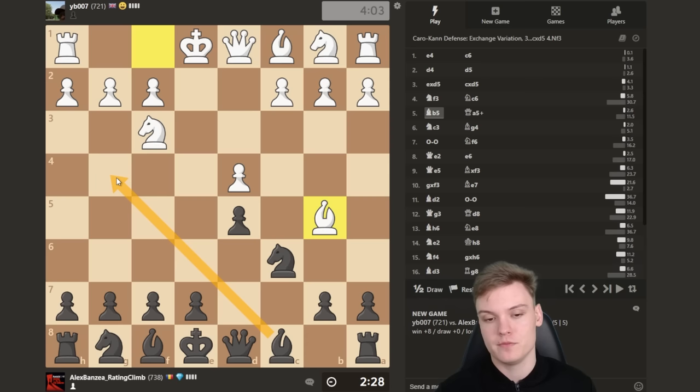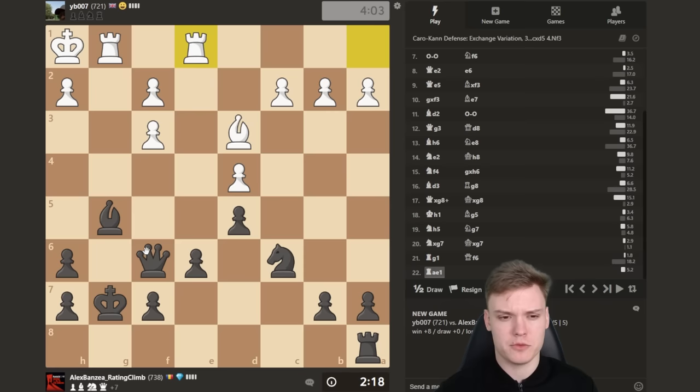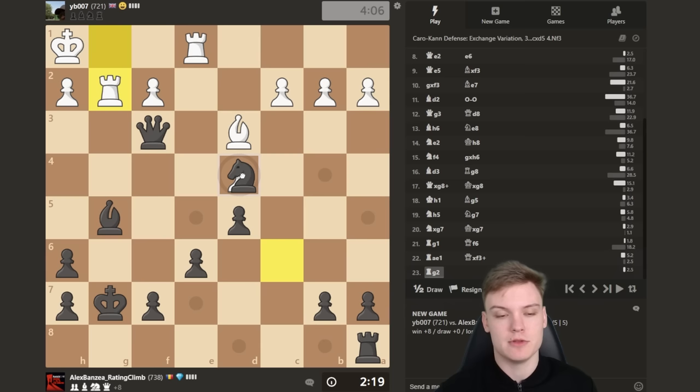Easy move to equalize — just queen a5. I like to play that. Rook one, just queen takes on f3, forcing rook g2 — just keep collecting stuff.